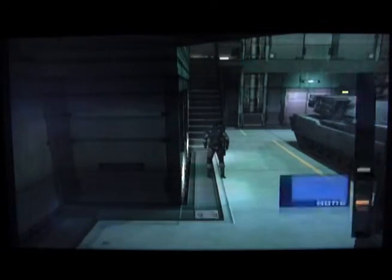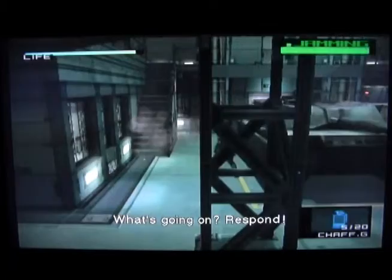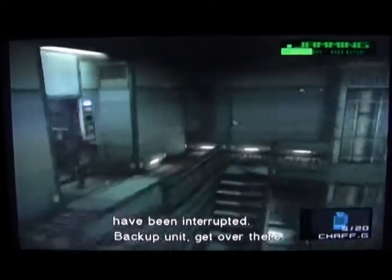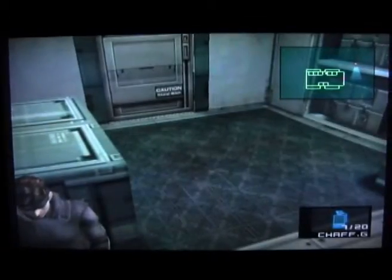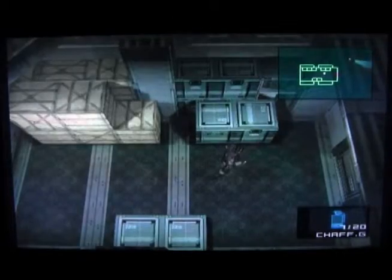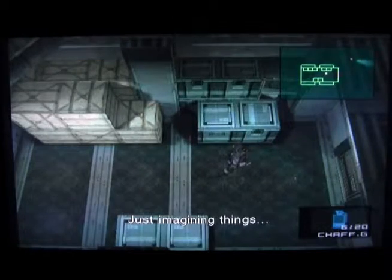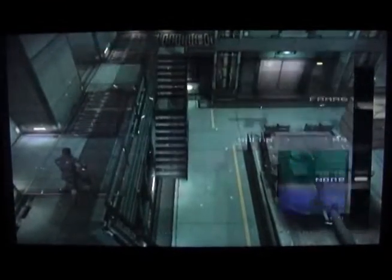Okay, that's bad. What we're gonna do here is throw a chaff grenade to disarm that camera, and then we can go into this room. So we get another chaff grenade and we'll wait here until the backup disappears. Looks all clear. We're good. We'll just throw another chaff. It would probably be a good idea to take out this camera here.